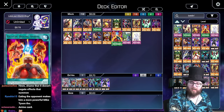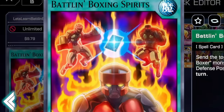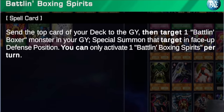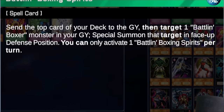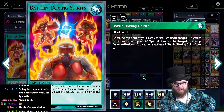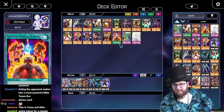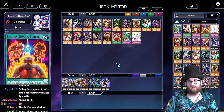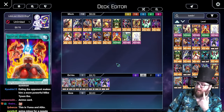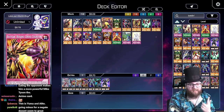This third card is Battling Boxer Spirit, an older normal spell - you can search it with Triple Tactics Thrust. It mills the top card of your deck, then targets one Battling Boxer in your graveyard and special summons it in face-up defense position. Essentially it's a Monster Reborn that also mills one card. I'm not sure how the mill would be useful, but there's some potential there.